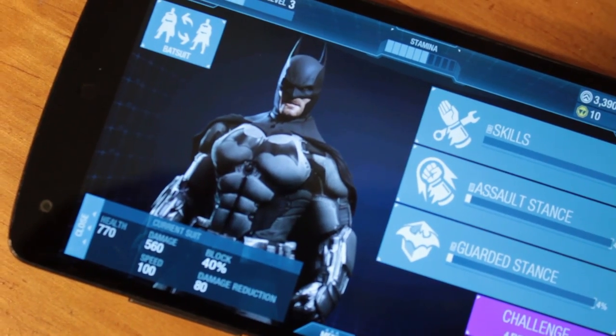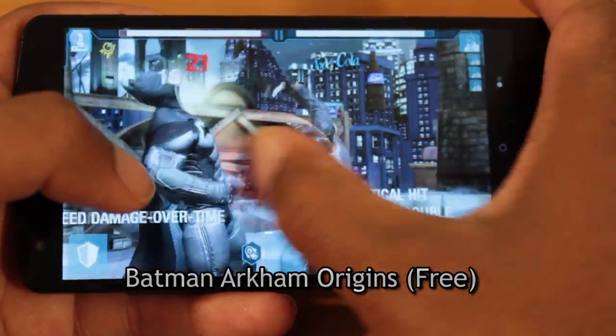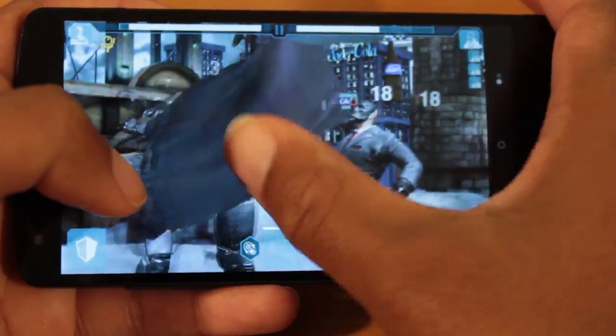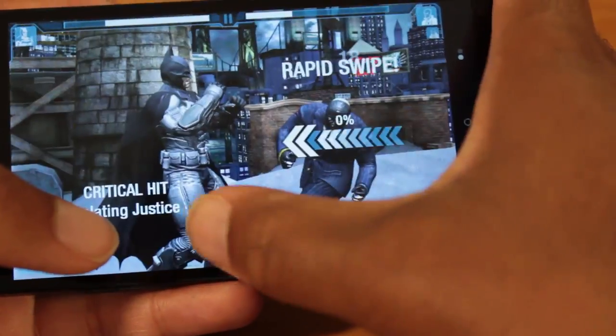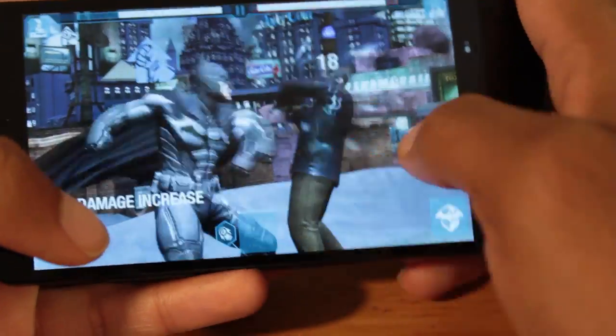Time to save Gotham yet again. The final game on the countdown is Batman Arkham Origins. In Batman Arkham Origins, you play as Batman and your goal is to street fight multiple goons. The controls are pretty basic — swipe to punch and block any incoming attacks.